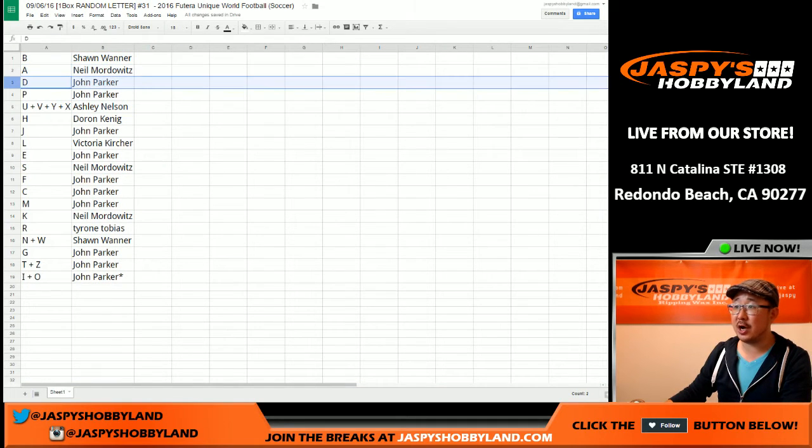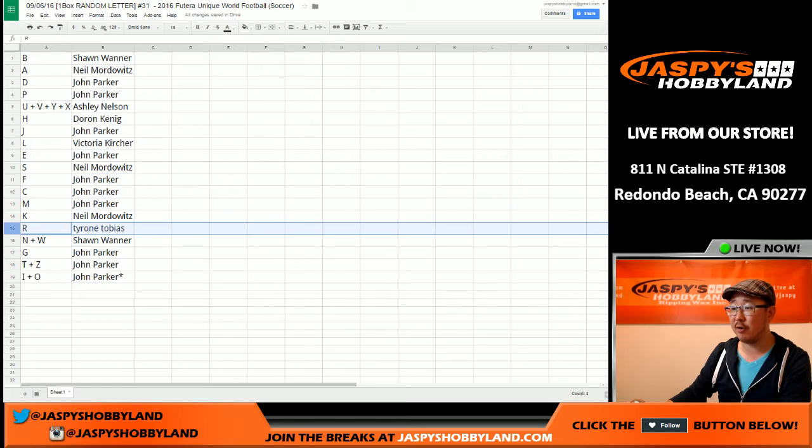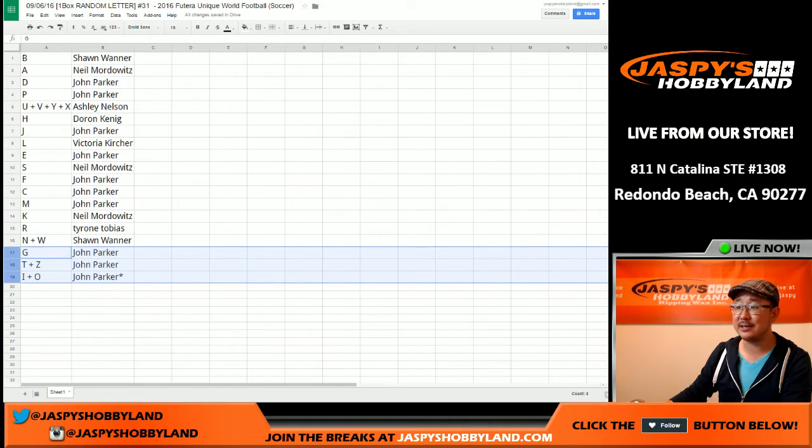B for Sean. A for Neil. John, you have D and P. U, V, Y, and X for Ashley. H for Doran. J for John. L for Victoria. E for John. S for Neil. John Parker, you've got F, C, and M. K for Neil. R for Tyrone. N and W for Sean. And John Parker has the last three: G, T, Z, I, and O. So there you go, folks. That was the randomizer for break number 31 on jaspyshobbyland.com.